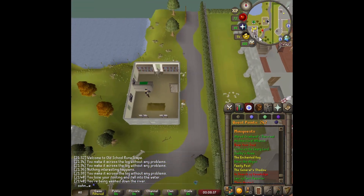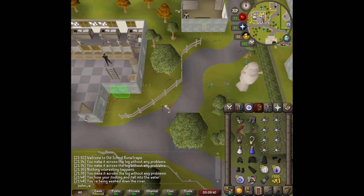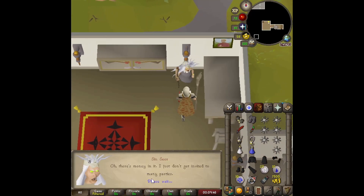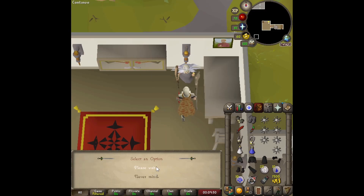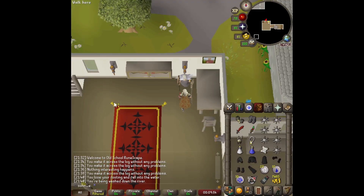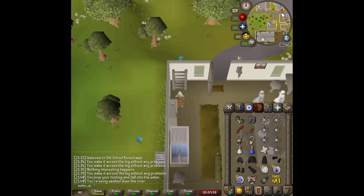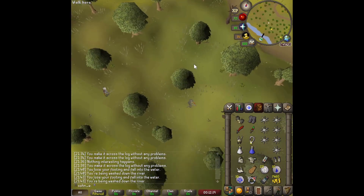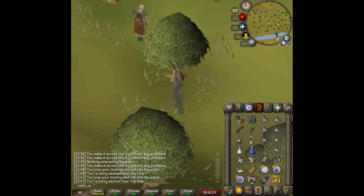To get General Khazard to start trusting us, we're gonna have the Sinclair give us proof, or rather give him a reason to trust us. All we do is give her 40 pieces of gold and General Khazard should trust us now — we just bribed the Sinclair. With his trust, we're gonna go help him find all the scouts around Gielinor and have them meet at a special meeting place.